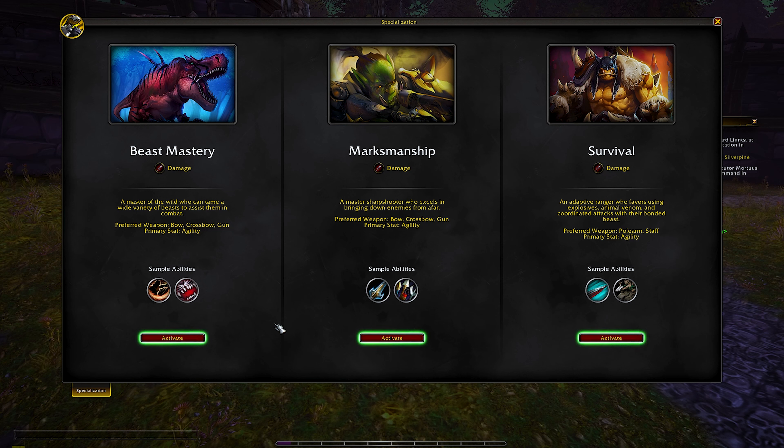Beast Mastery is a master of the wilds who can tame a wide variety of beasts. You get Kill Command — causing your pet to savagely deal damage — and Bestial Wrath, which sends you and your pet into a rage. Marksmanship is a master sharpshooter who excels at bringing down enemies from afar. You get Aimed Shot — a cast, powerful shot — and Rapid Fire. Survival is an adaptive ranger favoring explosives, animal venom, and coordinated attacks. You get Raptor Strike — a two-handed weapon thing, so it seems like you're not using a bow — and Coordinated Assault where you and your pet attack as one. I'm mostly tempted by Marksmanship right now because I like being a big-time bow guy. This may change over time, but we're going to start with Marksmanship.